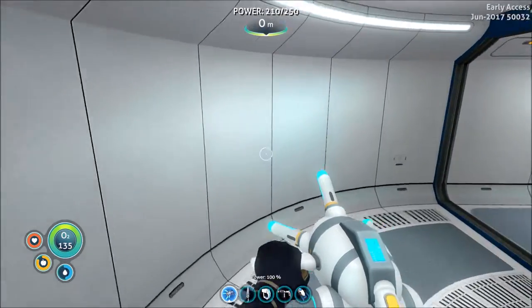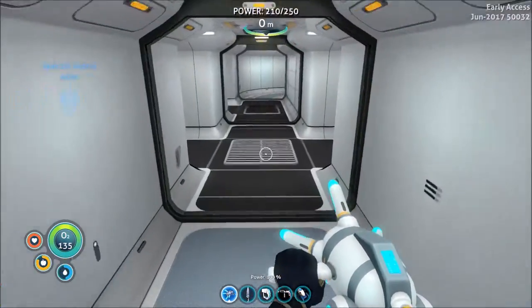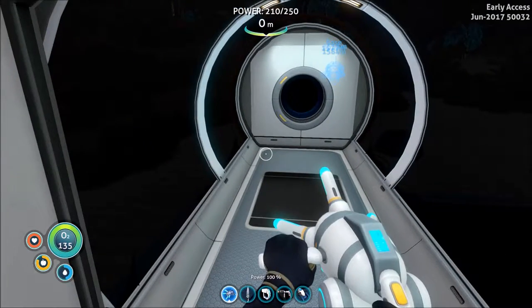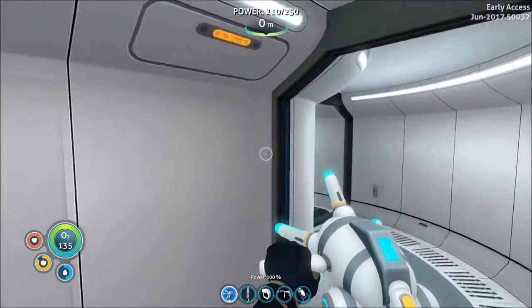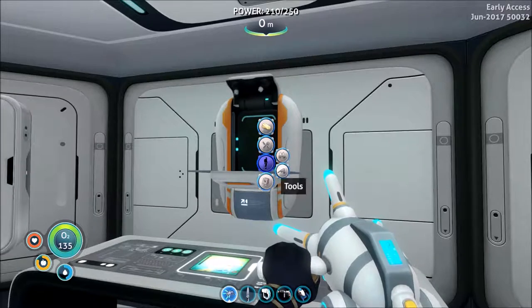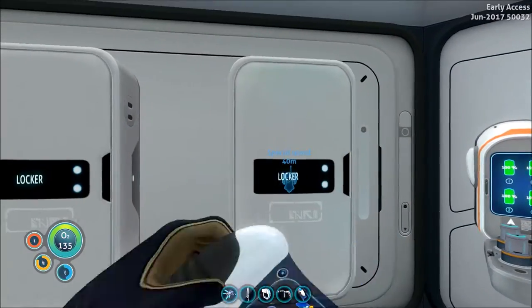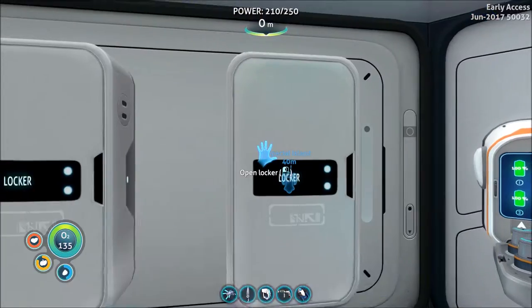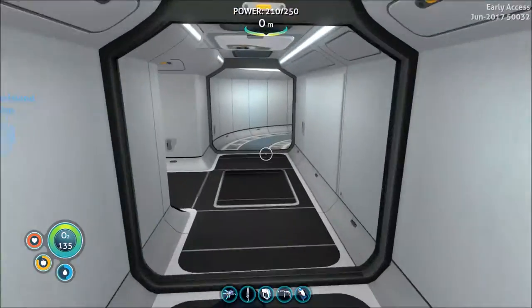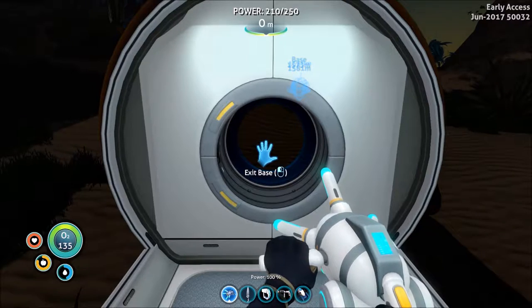I have all of the fragments for a part of the Cyclops — I have all the engine now. I think I got a couple other things — I got the fragments for the propulsion cannon and the stasis rifle. Also, outside I actually found a couple purple artifacts just laying around. Those batteries are all charged but I'm just gonna leave them. I actually didn't need to go get the diamond — I only got one diamond searching for it to craft them anyway.